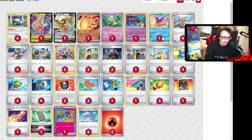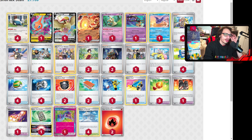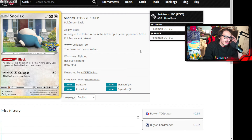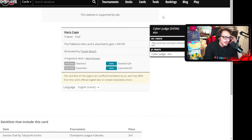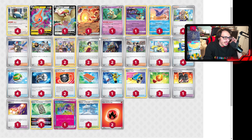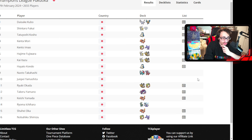Another Snorlax stall in top eight. This one plays Mantine, which allows you to put a basic Pokémon from either player's discard pile onto that player's bench — very relevant to force stuff into play since Echoing Horn rotates. Good for bringing in a Pokémon and then stalling with Snorlax. This list also plays the new Hero Cape, Shiyu to mill the top two cards, and Eerie. Notably there's no Hand Clipper, something I thought control would play.